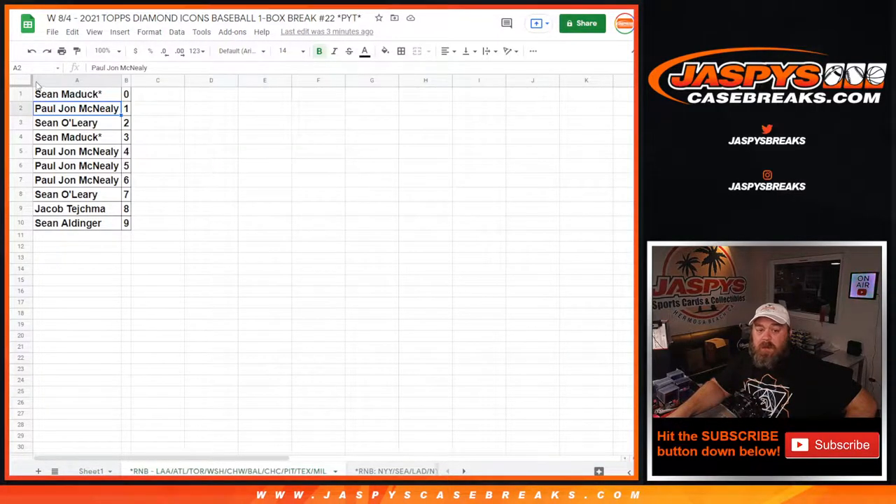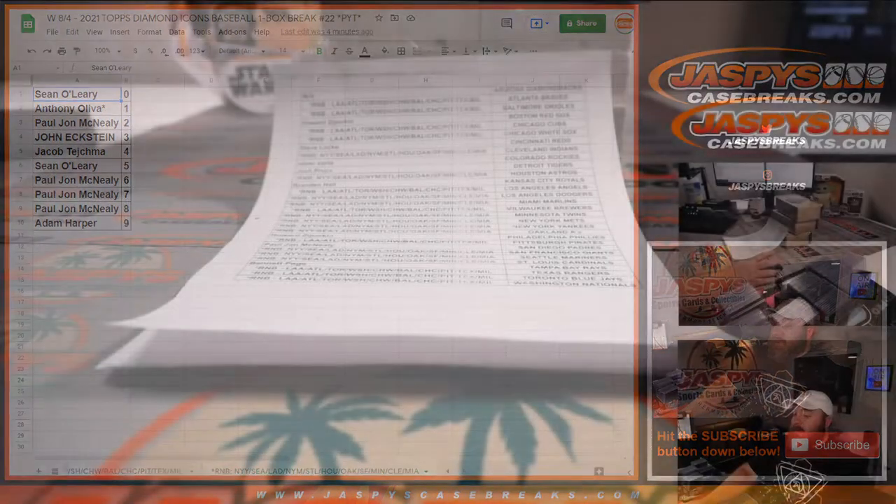Results of the Angels random number block randomizer: Sean Matic at zero, PJ McNeely at one. Results of the Yankees random number block randomizer: Sean O'Leary at zero, Anthony Oliva at one. Zero gets any and all redemptions for the teams in the random number block, even known one-of-one redemptions. The one spot gets any live and in-person one-of-ones for those same teams.